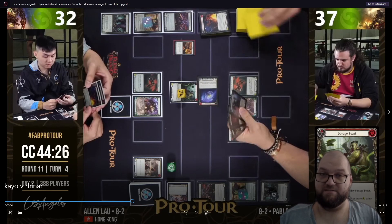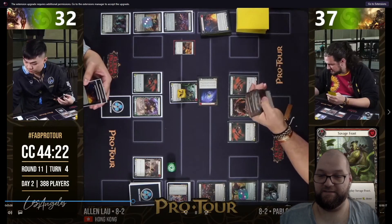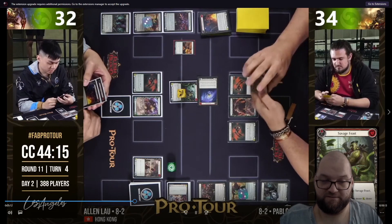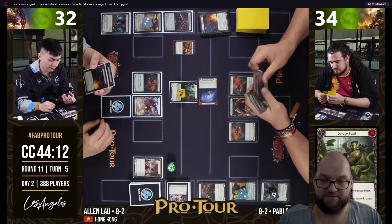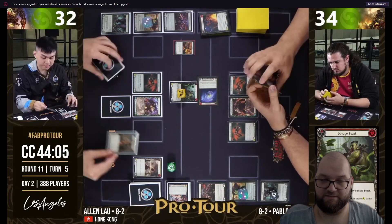If he finds a six-power attack he'll keep the hand for the Blood Rush Bellow turn, but if he does not find it he's going to just continue blocking. And he does not find it here - he finds yet another non-attack action, so he'll probably spend the rest of his hand blocking this turn.